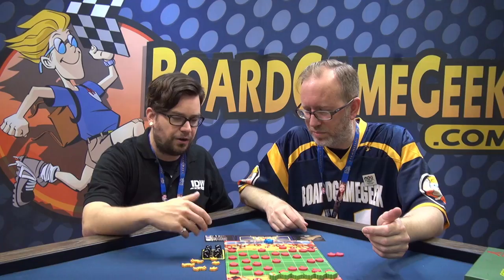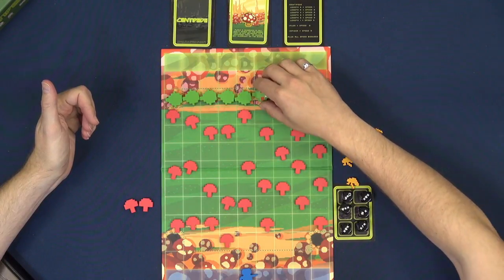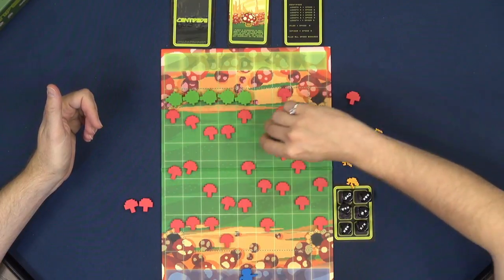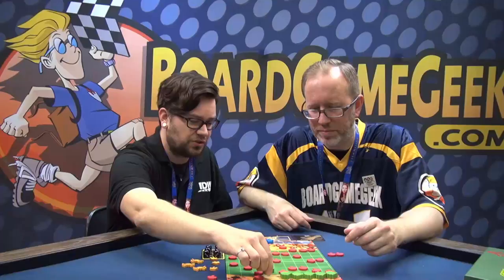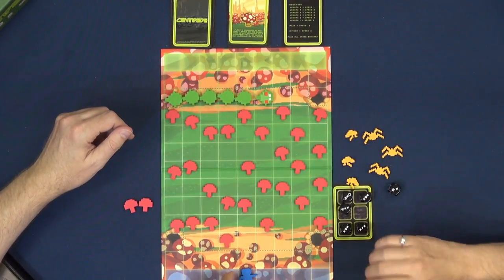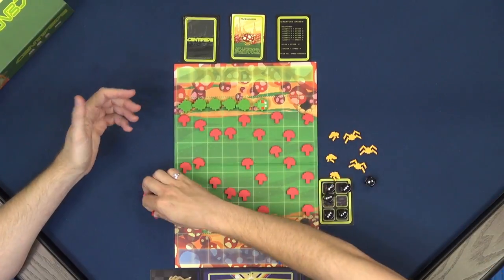On the first turn, you don't need to refresh a card — you really need to start clearing board space so you can shoot the Centipede eventually. If the Centipede ever bumps into a mushroom, he'll immediately drop down and turn around. As he hits more mushrooms, he drops down faster toward you. So mushrooms in the way are bad — you might want to clear some. You'd select a die, move two and shoot one, move to position, and shoot to remove a mushroom back into the resource pile.